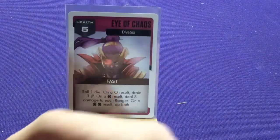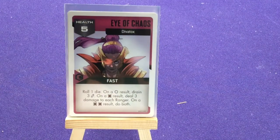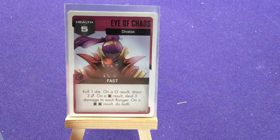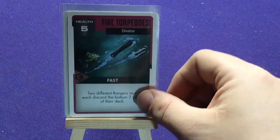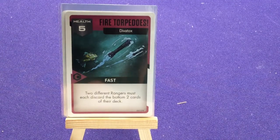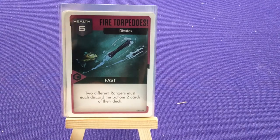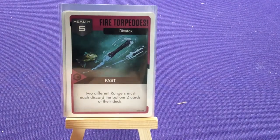Eyes of Chaos: two copies, five health and fast — roll a die on a miss; drain three energy on a hit; deal three damage to each ranger on a double hit. That could definitely be devastating. Fire Torpedoes: two copies, just fast — two different rangers must each discard the bottom two cards of their deck. You might wonder why the bottom two instead of the top two — because if you draw a defense card it goes to the bottom, so this hits from below. It also takes out your potentially higher defense cards.